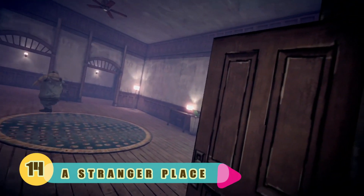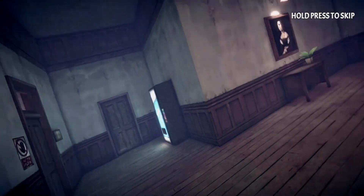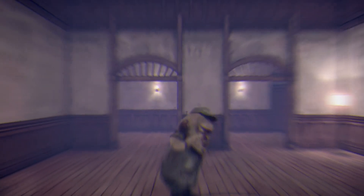Number 14: A Stranger Place. A Stranger Place is a horror game where you'll find yourself alone in a dark, dismal and desolate facility. You need to find a way out of there and get your life back, but the keeper is alert and will not let you escape.